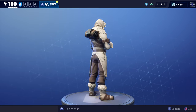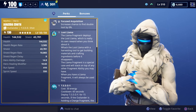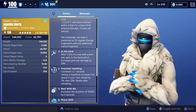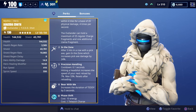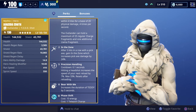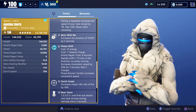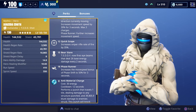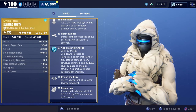His three main abilities are Teddy, Phase Shift, and Anti-Material Charge. He also has Focus Acquisition as well as the Loot Llama. He also has In the Zone as well as Precision Handling — whenever you hit a headshot, it's going to increase the speed of your next reload by 7%. You can increase your reload speed up to a total of 33% by hitting more headshots, and that's going to reset every time you reload.